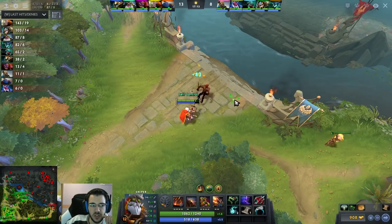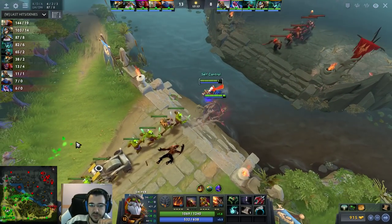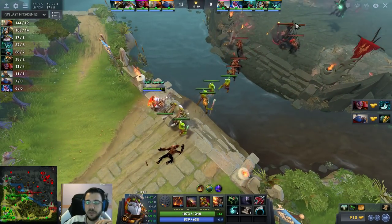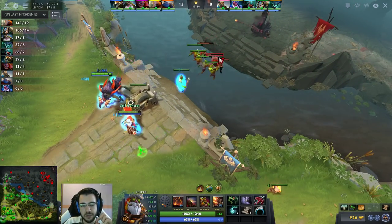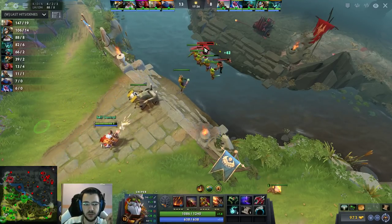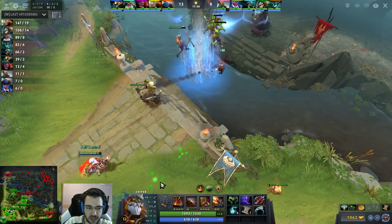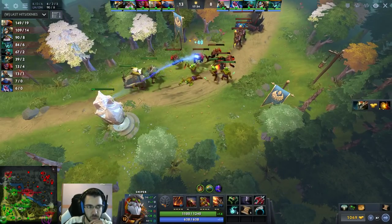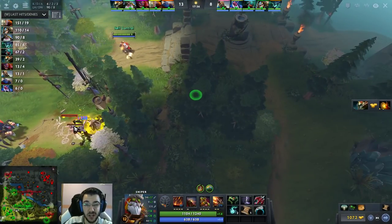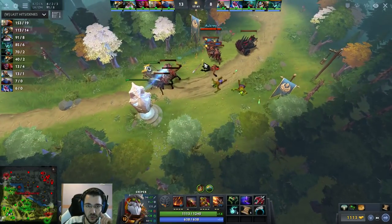Meanwhile juggernaut is farming a lot — completely free farming the entire game. 17 minutes in, nobody is contesting him. Enemy supports Kunkka and disruptor have been non-stop sitting middle trying to kill me. Juggernaut has 150 last hits at 17 minutes — he is out of control.